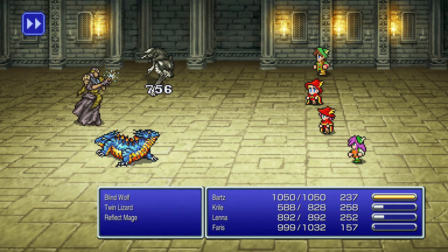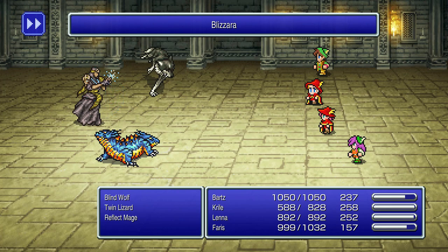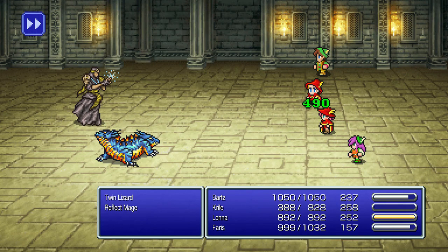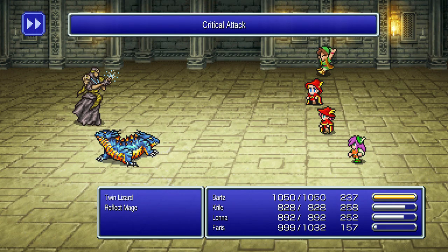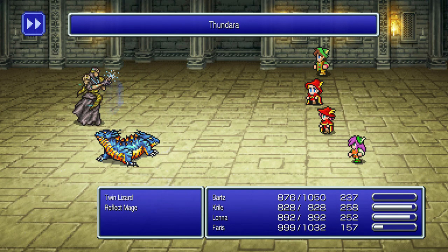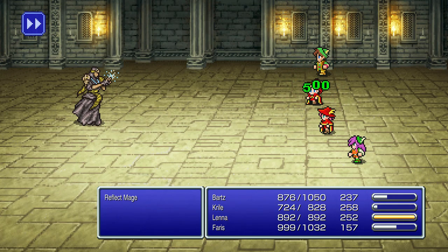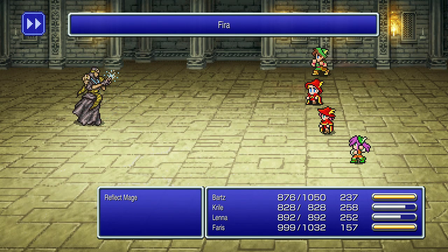Reflect mages, as the name implies, have the reflect skill already set up. Don't try to hit them with magical attacks unless you want them to bounce off. One strategy: if you have reflect on your own team, you can bounce spells off your characters and still hit an enemy with reflect, since you cannot reflect a reflected magic spell in Final Fantasy. Otherwise, just physical attacks work fine — they don't do a lot of damage.